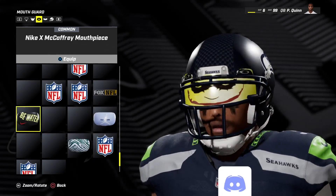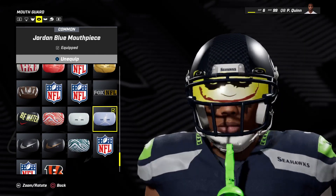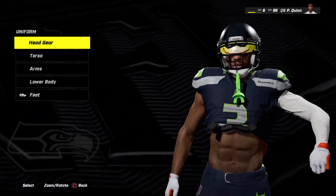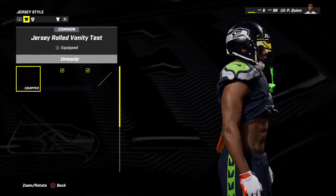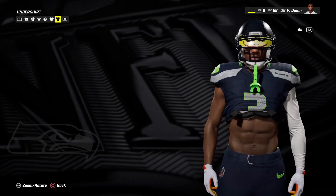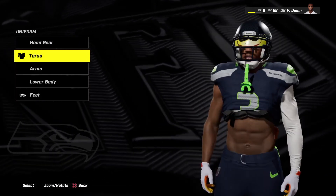Y'all can see I'm going to have a hanging mouthpiece. Scroll down to the bottom — the bottom ones include the hanging one. You can see it there. Also, for the whip jersey, go over to 'Jersey Style,' then go to 'General Items,' then hit on the shirt and turn on 'Show Stomach.'